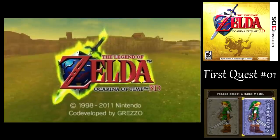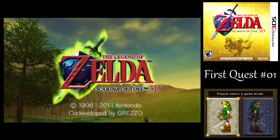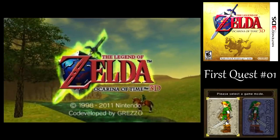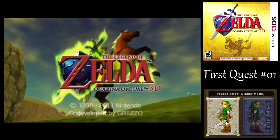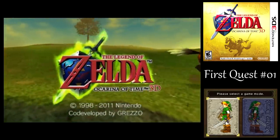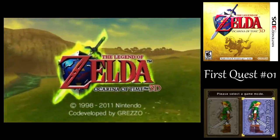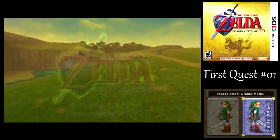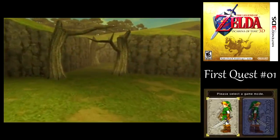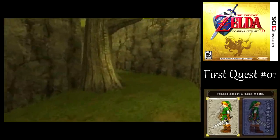Now, on the bottom screen there, we actually have two potential quests to choose from, and I'm going to be showing both of them. This will be a double LP feature, similar to how I handled the two quests in the Zelda 1 LP, where there's the normal quest and then the master quest, which you unlock from beating the normal quest originally. Master quest is naturally a lot harder, and I'll go into that when I get there.